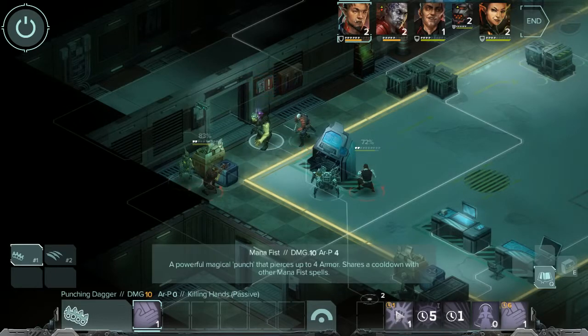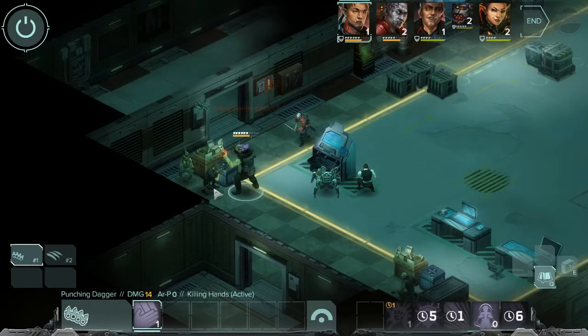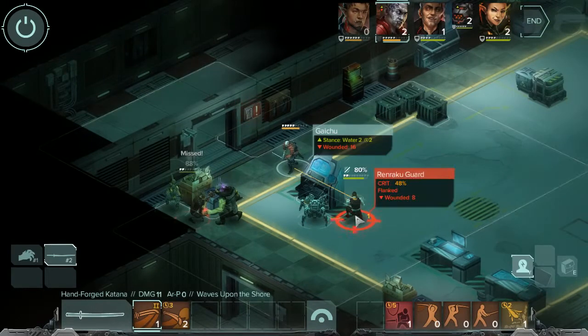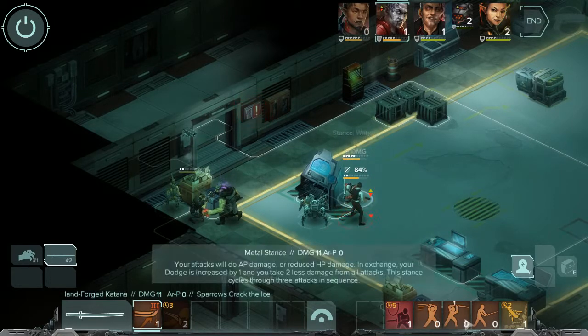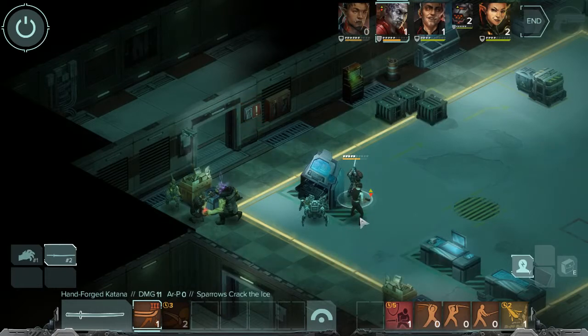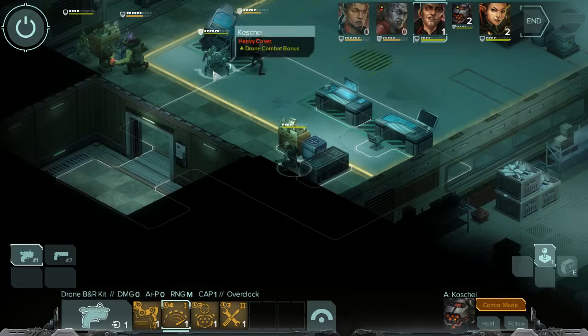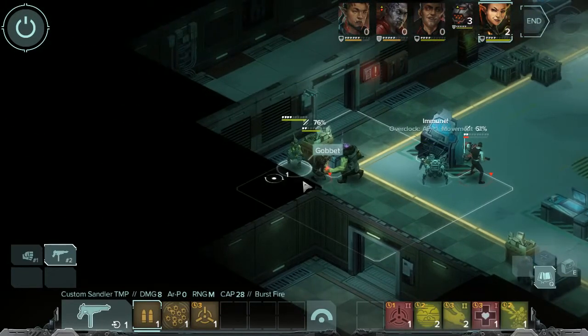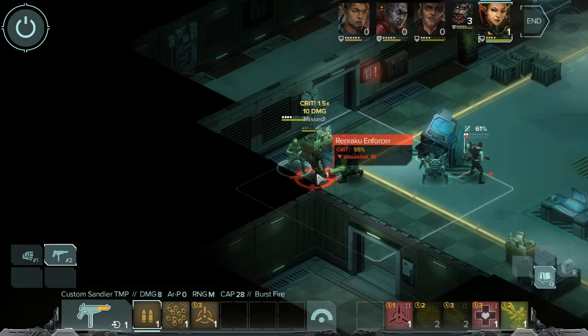Renraku enforcer - I don't even have Killing Hands active. Let's fix that - that's where I was going wrong. Renraku guard, slicey slicey. Let's go into Heaven stance. That's better. Manual focusing - Overclock seems to be our bread and butter with Kochi. Gobbit can actually do two attacks with less chance of critical damage and may hit adjacent targets. Let's just light him up from there.